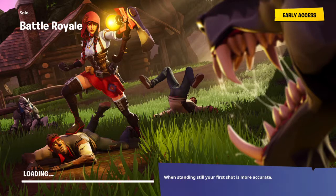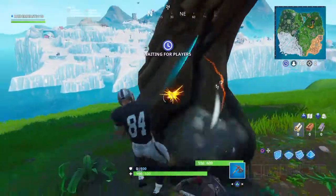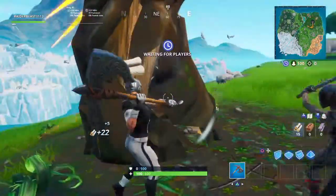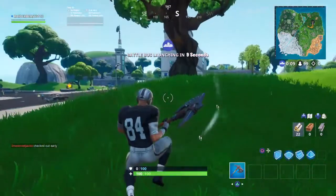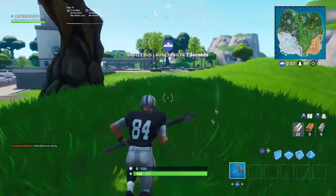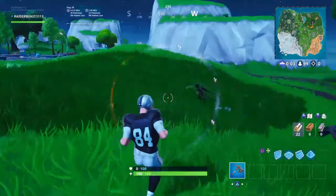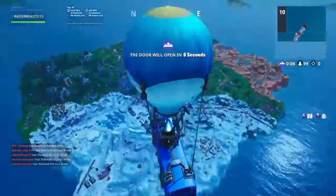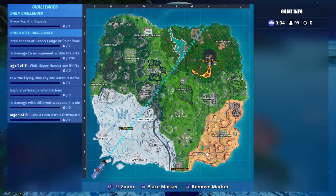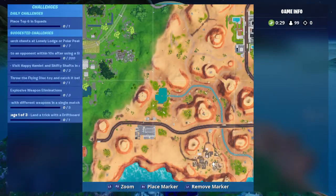I don't think you have to do any emote or anything — this one you just go in there and the Fort Byte should appear right there without any type of dance or emote. My character is Raider number 84, Antonio Brown. The place is right here in this area on the map.